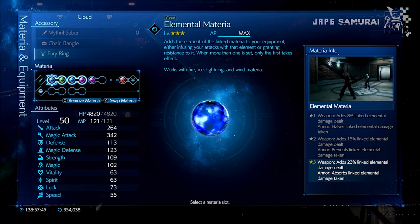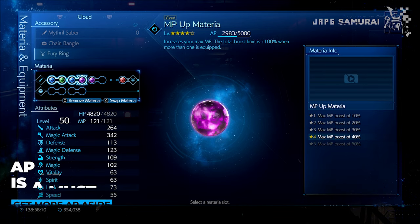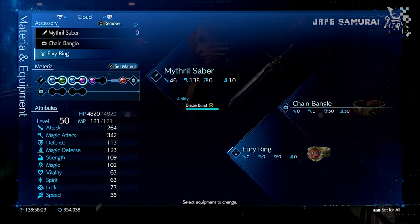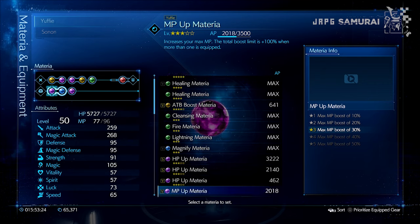For Cloud's materias, equip Elemental paired with Fire, and AP Up for more AP gains paired with the materias you want to level up. Toss in First Strike materia so you can use your abilities as the battle starts. Fill up the rest of the slots with the materias of your choice so you can max them as well.